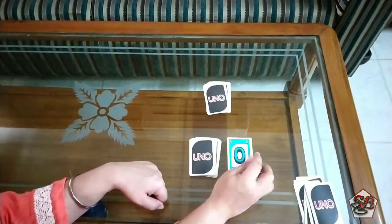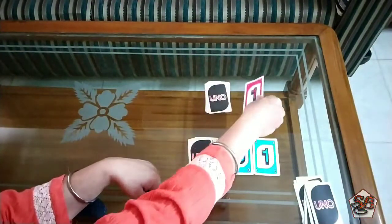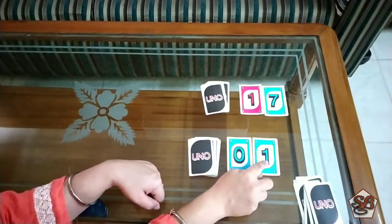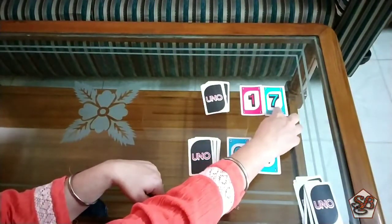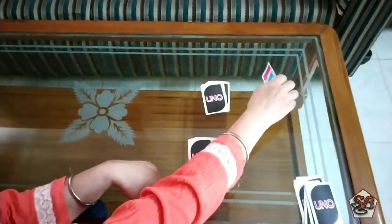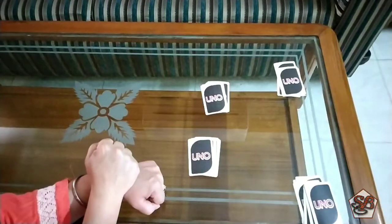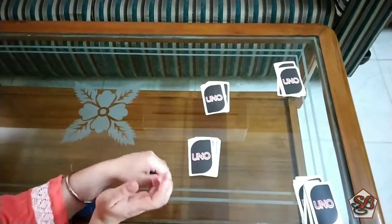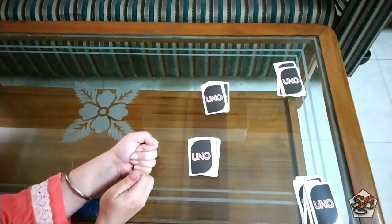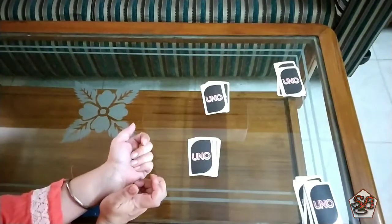Now the third round. The first player draws 0 and 1, the second draws 1 and 7. 0 ones are 0 and 1 seven is 7. So the winner of this round is the second player, and all cards will go to them. Similarly, you will play all the rounds until all the cards are collected by one person, and the one who has the maximum cards is the winner.